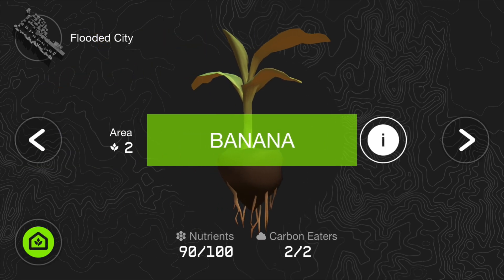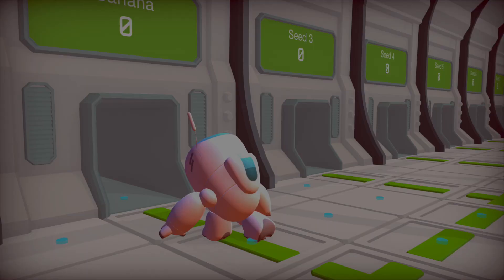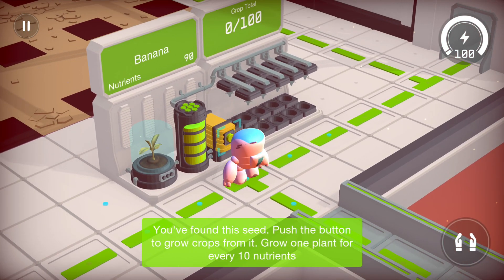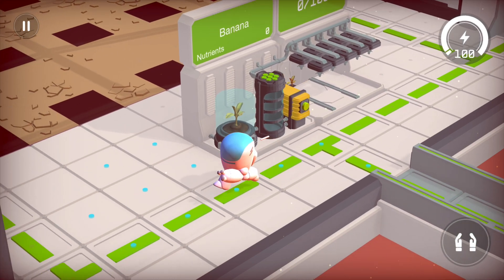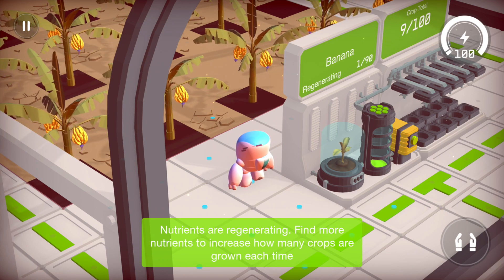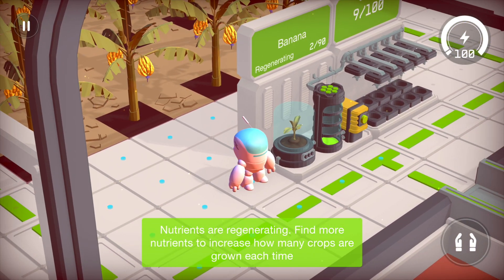So if we go back to our shelter, let's try to plant this one. Banana — so the first one was coconut palm, this is gonna be the banana. Let's grow this one — wow, this looks amazing! Look at that, freaking banana palms, that is awesome. And I see that they are actually regenerating. Find more root nutrients to increase how many crops are grown each time.